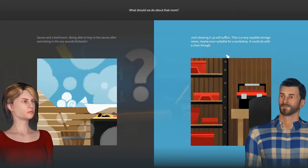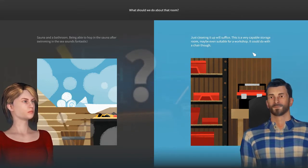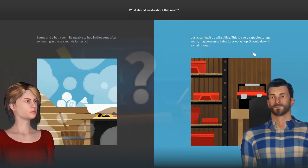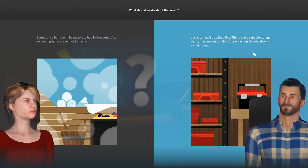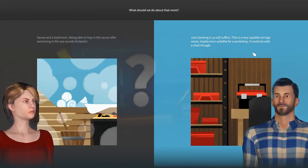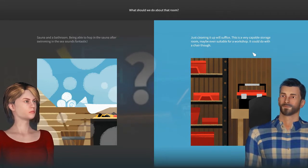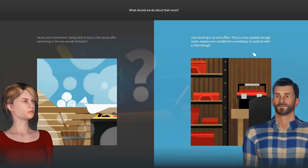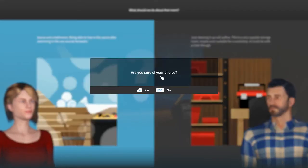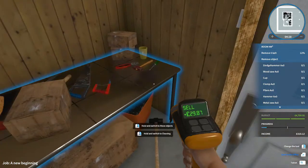She's wanting both the sauna and bathroom, which could get really expensive and may not fit within the budget. John just wants it cleaned up - he says it's a capable storage room, maybe suitable for a workshop. That's going to be the easy budget thing, but it sounds super boring. I prefer Nicole's idea, but I'm worried about the budget. His idea is just so boring that I think we have to take Nicole's choice.